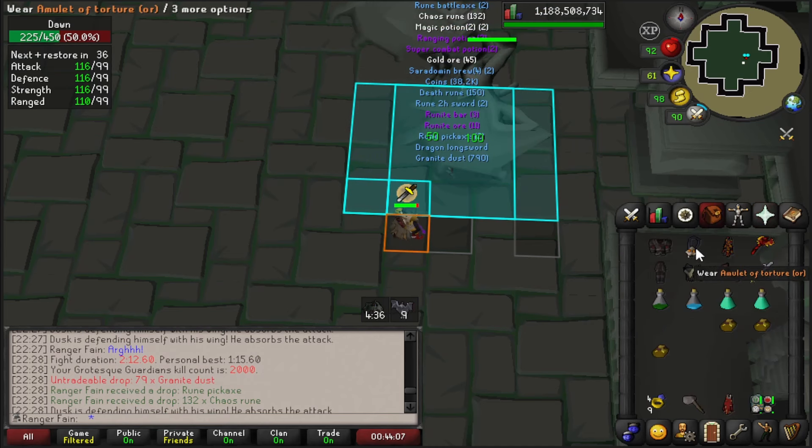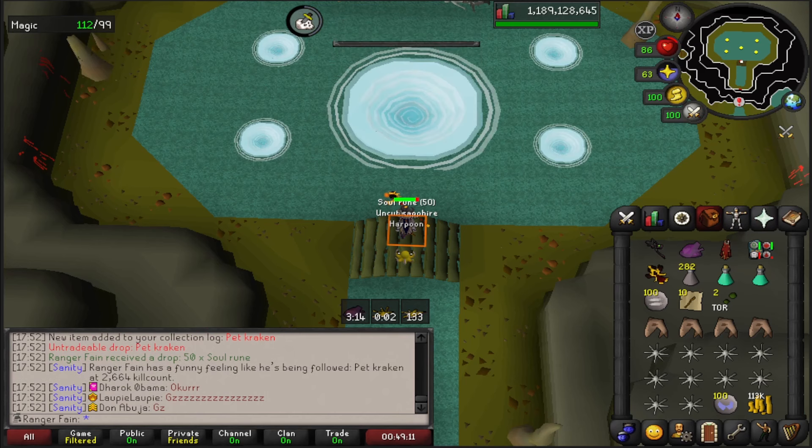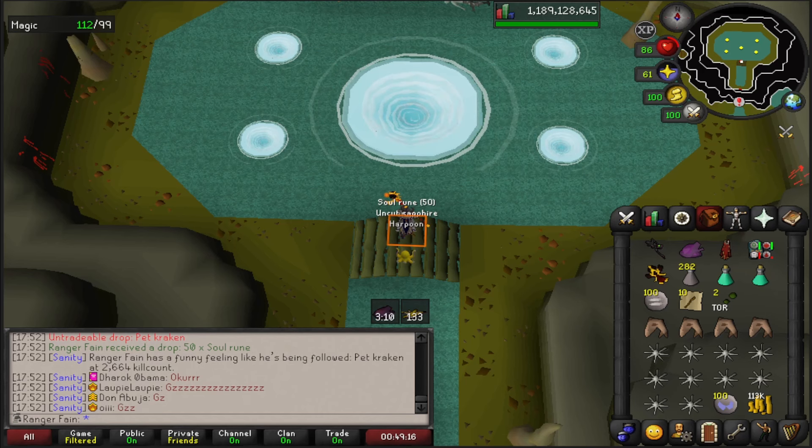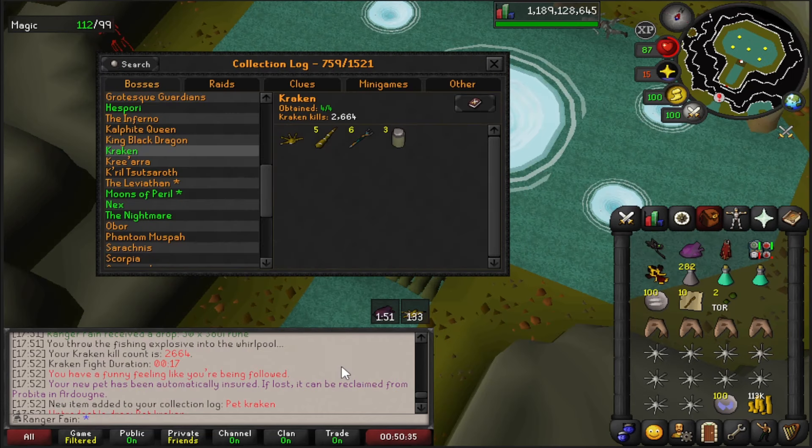2000 KC — kind of progressed a lot from where we started. I just got my Kraken pet at 2.6k KC — my first Slayer pair, pretty good. Green log for Kraken at 2.6k KC: 3 jar pair, 5 Kraken, 10 and 6 trident. Not bad.